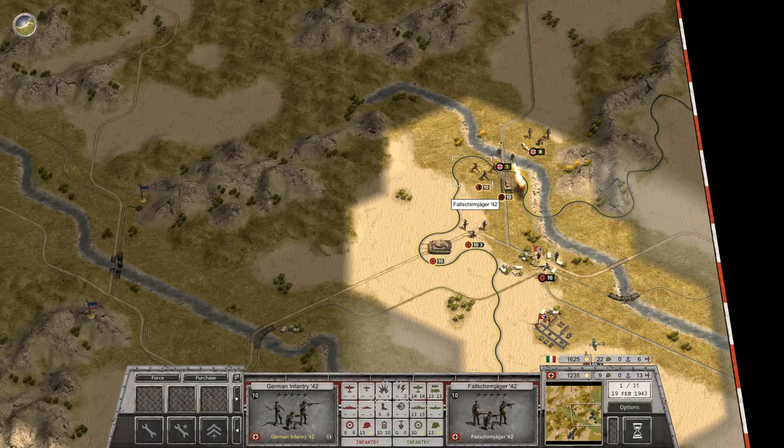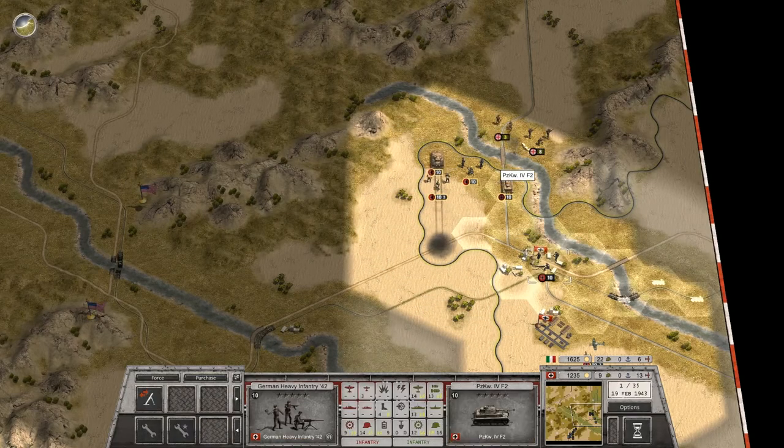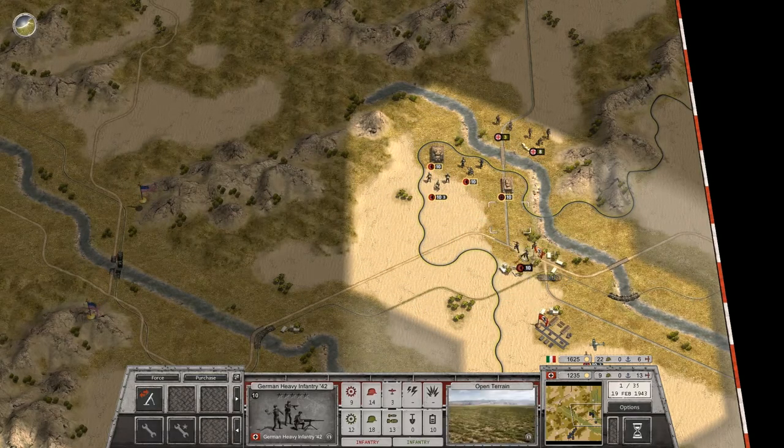You will have plenty of new units from the Italian army at your disposal: new tanks, ships, planes, vehicles, and even new types of infantry.